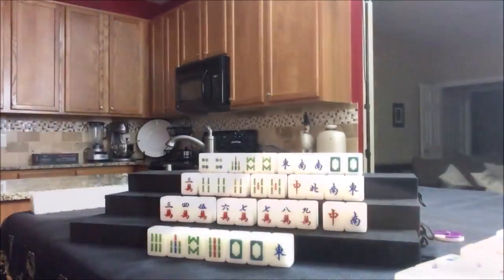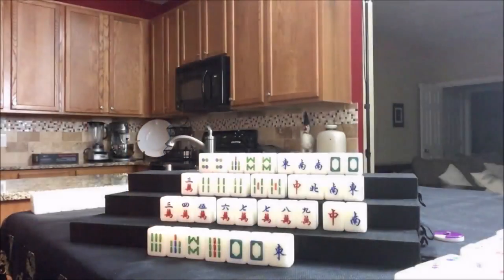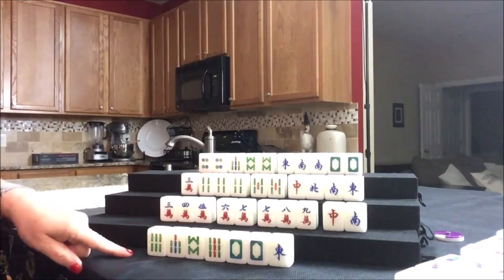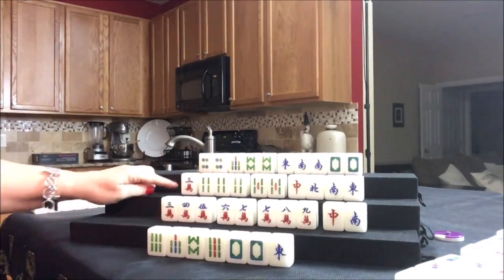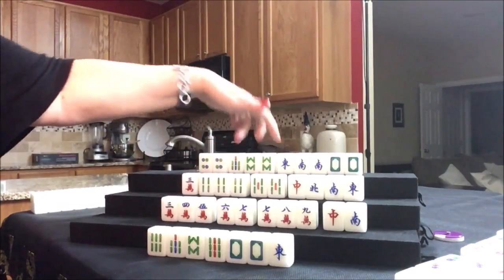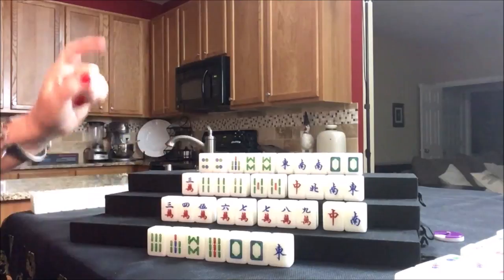We are heading into the last wall — end game. If you are four or less away from winning, you should play to win. If you need more than four tiles to win, you should switch to defense. This player is two away, this player is two away, this player is probably more than four and should switch to defense. These other three should play to win.